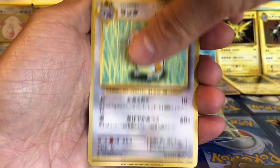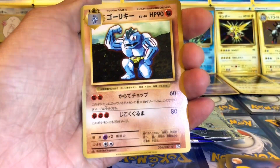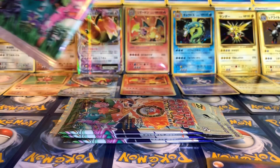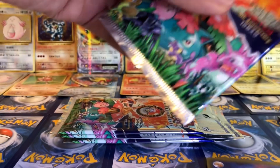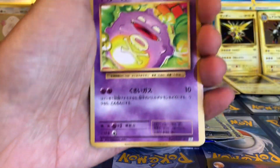Okay, Raticate, Professor Oak, and a Machoke. Really want a Venusaur though. Where are you? Let's get a Venusaur.